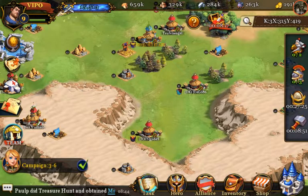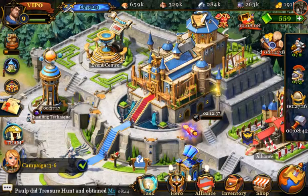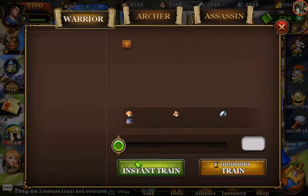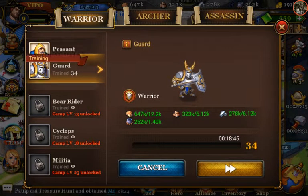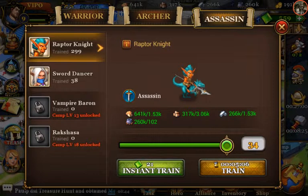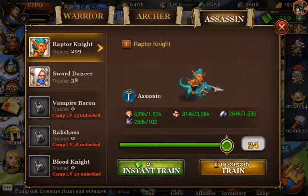When I was level 9, it only took me about 30 minutes. So it scales up. Let's recruit some more guards — I want everything up to 400. I don't want Raptor Knights though, I've got plenty of those.